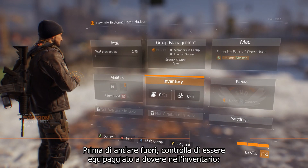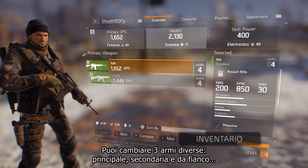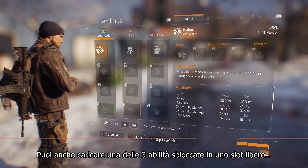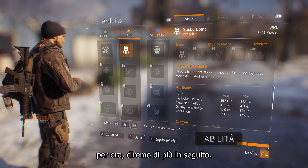Before you head out, check that you're all set with your loadout in the inventory. You can switch between three different weapons: primary, secondary, and sidearm. You can also load one of the three unlocked skills into an available slot. More on that later.